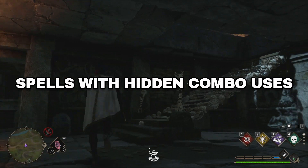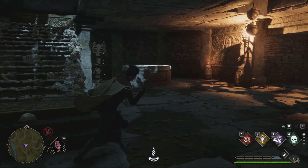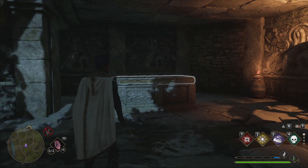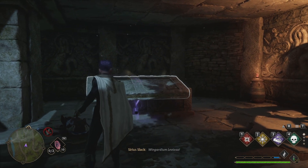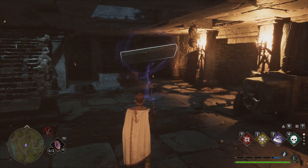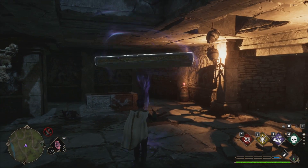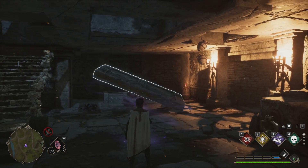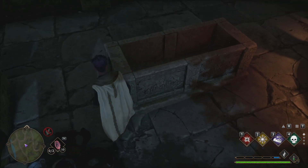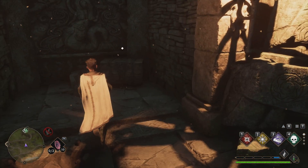Number four — spells with hidden combo uses. If you are like me and you took as long as possible spending talent points on things like extra spell sets, this is how I figured out multiple spells can combine to become other spells once you have learned them all. The two most used ones for me was using Accio in combat — it doubles as Wingardium Leviosa, and I never need to equip Wingardium Leviosa ever again because Accio turns into it.